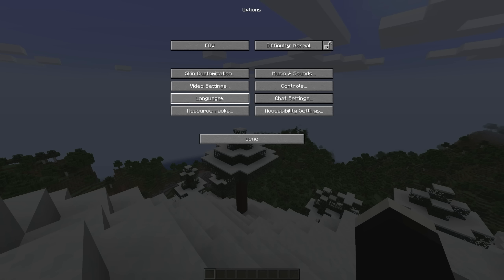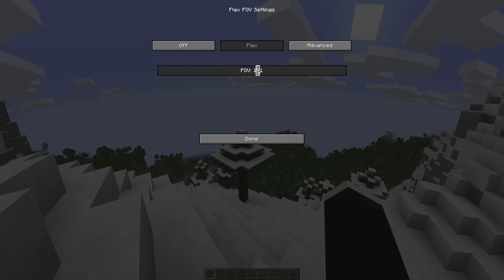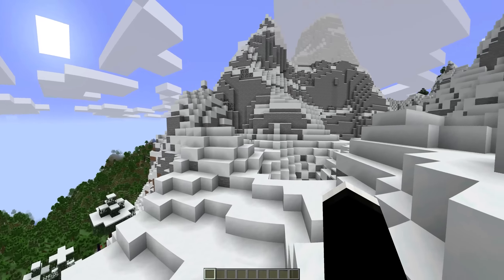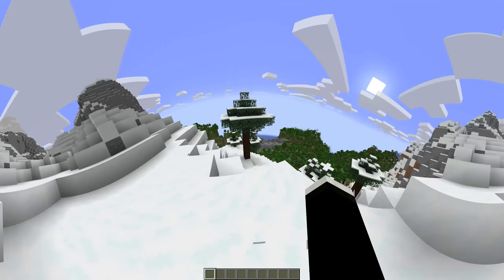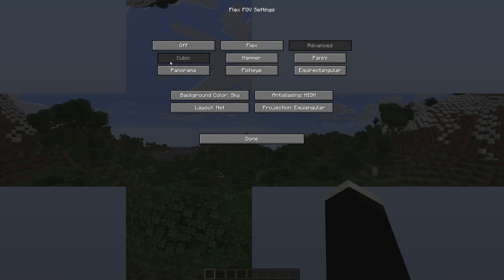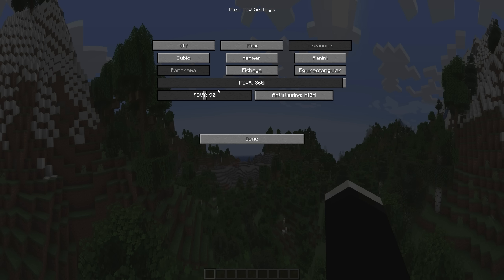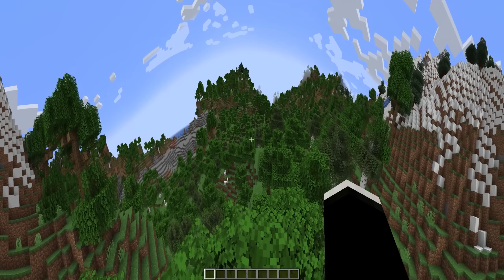Up next, we have Flex FOV, and this mod certainly lives up to its name. Once installed, you can set your FOV to essentially anything you want, all the way up to 360, so you can quite literally see all the way around yourself. Is this disorienting? Absolutely. But it's a lot of fun to play with, and who knows, maybe some people are actually capable of playing with this. There are several other FOV settings you can mess around with, and honestly each one pretty much just gets crazier than the last, but they are pretty fun to experiment with.